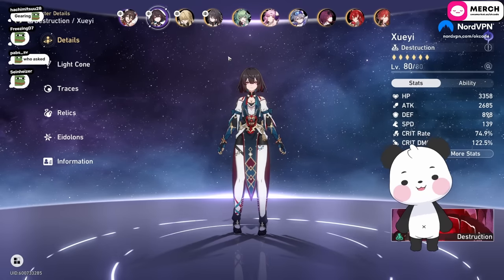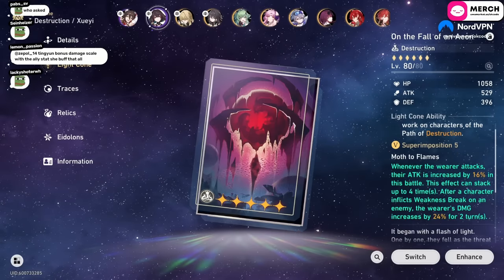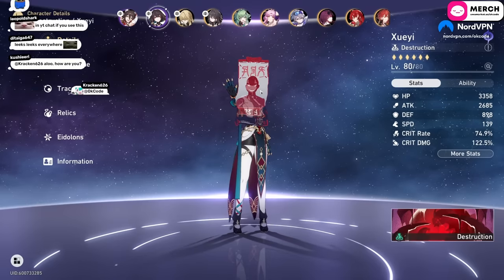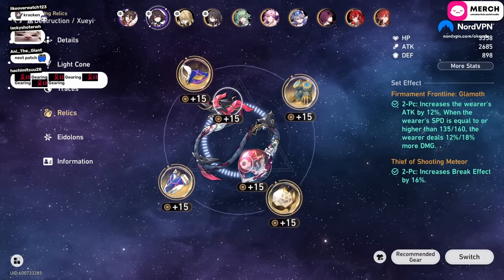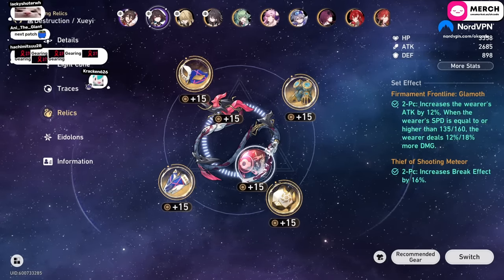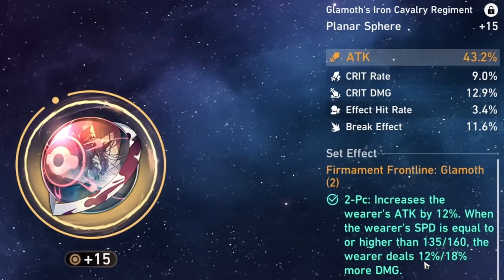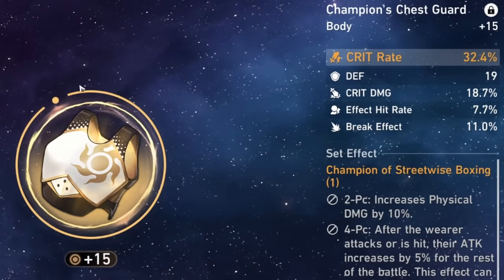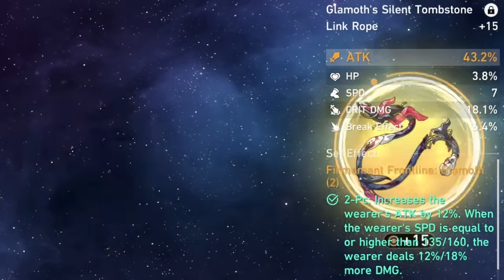My break effect is kind of low but since I keep using her with Runemare or Tingyun anyway it doesn't really matter. Maybe next patch there'll be a better light cone. Right now I'm using the Hertha store light cone, which gives 16% attack times 4 — 64% attack alone. With Tingyun she's already at about 4000 attack, so I'm already overkilling on attack. For relics I am running break set and the Glamoff set.